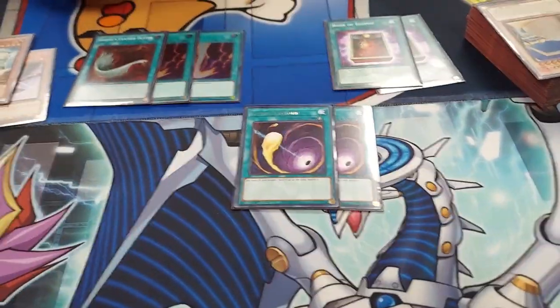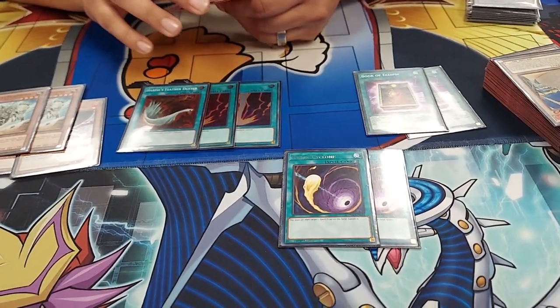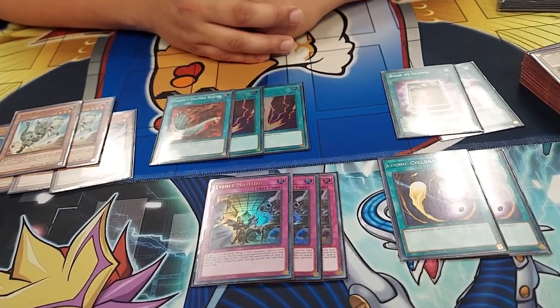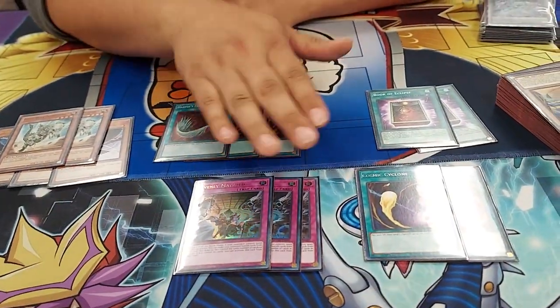I got two Cosmic Cyclones - I might side these out. No, keep them in - you're always at a regional or a local so you're going to run into Rogue eventually and you're going to see a backrow deck. Three Evenly Matched - best card in the game. Maybe you could take out the Cosmic Cyclones if you have Evenly. Yeah, Evenly and Harpies are good. I am a really big heavy hitter going for that damage - that's kind of what I rely on, so Evenly does hurt, but it also might just be my only salvation. That's about it.